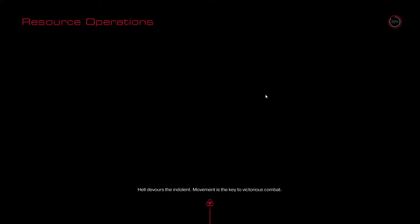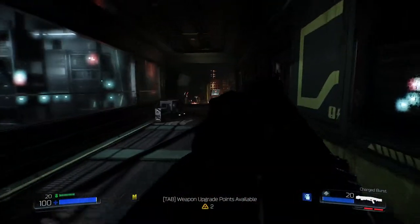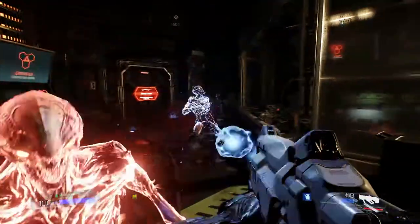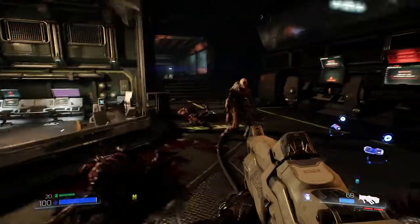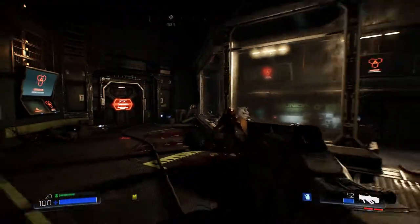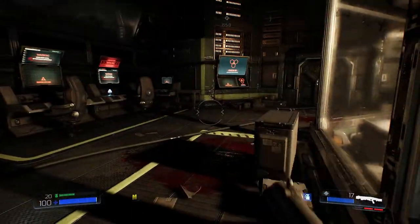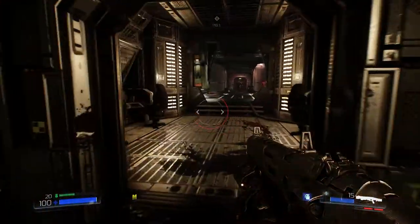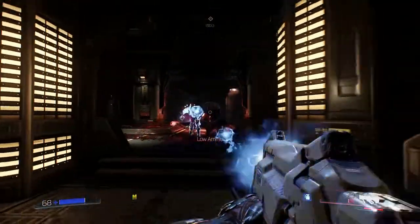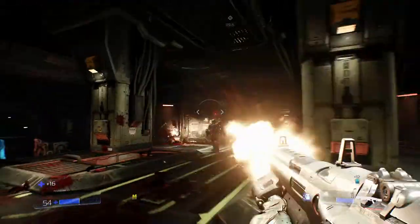I've died several times, probably because I'm not really paying attention. The Q key is actually switching between previous weapon if you just press it, which I didn't realise. I've spent a long time playing Bioshock, which only allows you to carry two weapons in the first place, meaning I've got used to pressing a button to switch between weapons. We get a lot more ammo back from these enemies if we use the chainsaw.